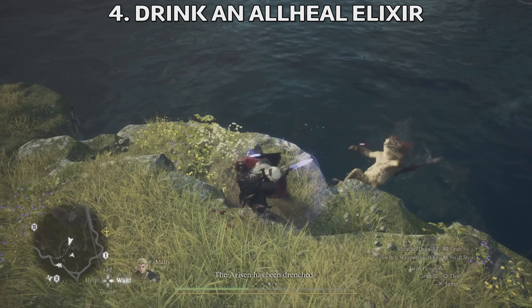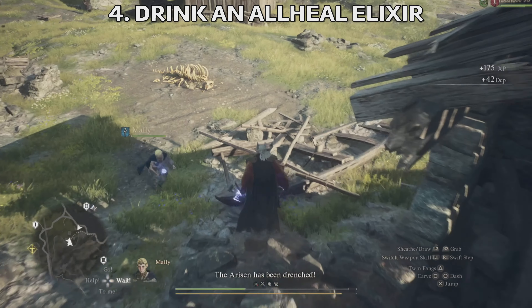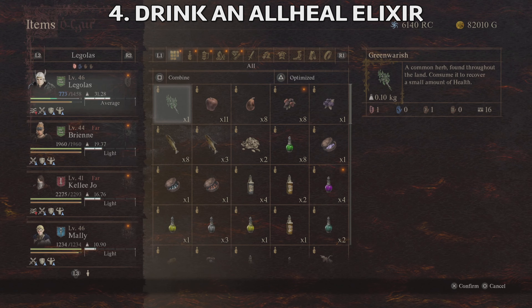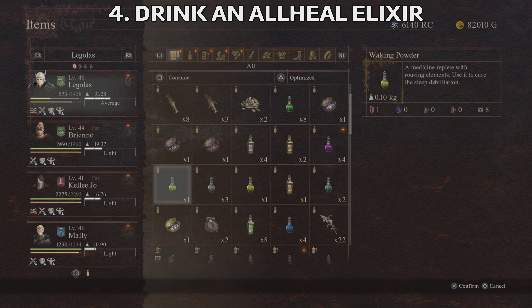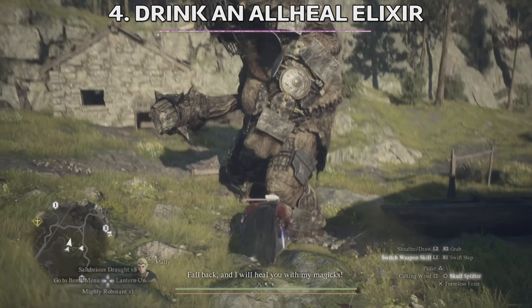The last tip is you can drink an All-Heal Elixir. These elixirs are quite rare in the game but very useful. You can see here my health was almost a third, and by drinking the All-Heal Elixir — this is it, the blue elixir — you can drink it and your health will be fully restored.